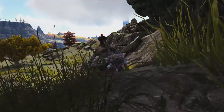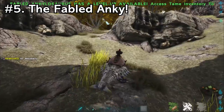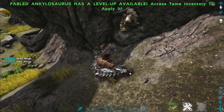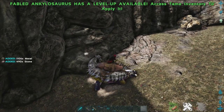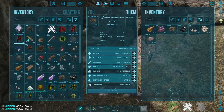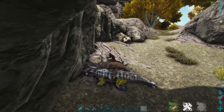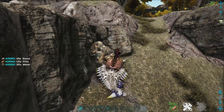Coming in at number 5, we have the Fabled Anky. The Fabled Anky is pretty much the highest tier of Anky you can get. With this bad boy, you can actually harvest about 400 metal per swing. His melee damage hasn't been upped at all — this is his base melee damage when we spawned him in. He was a 150 spawn, so he's got about 1100 melee damage, which is pretty damn gnarly.